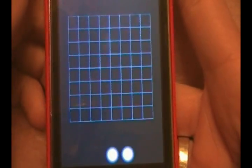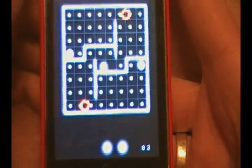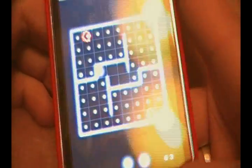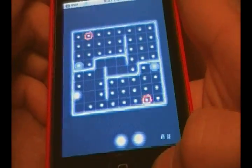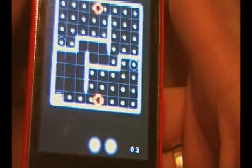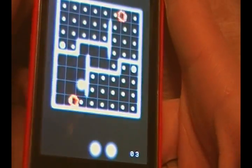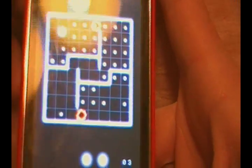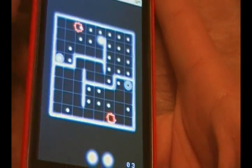I'm down to two lives but I'm on to the third level now. You can see there are different power-ups along the way — those little flashy ones are teleports. Let me show you one — boom, now I'm on the other side.